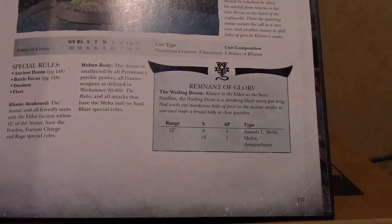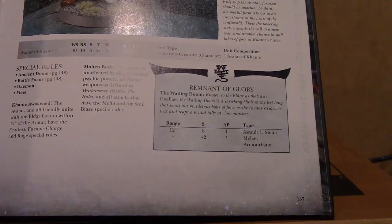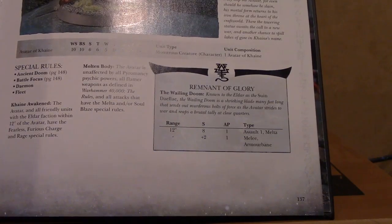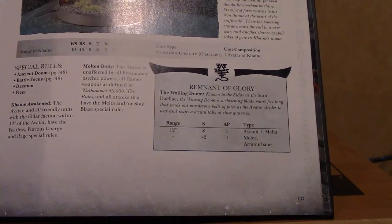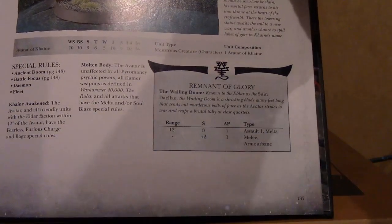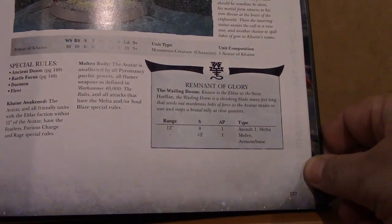Elves don't do that. Well, it took a little bit, but Exodites are Dragon Riders. You've seen part of this model before, but this is how I originally envisioned it — as representing the Avatar of Cain.